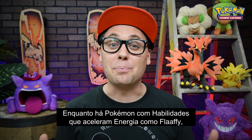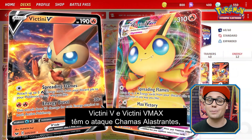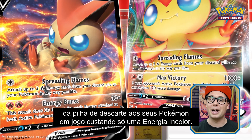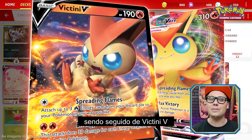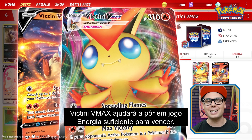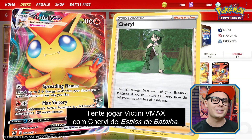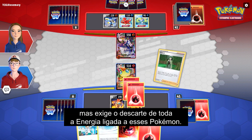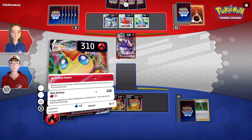While some Pokemon have abilities that accelerate energy like Flaffy, others accelerate energy with their attacks. Victini V and Victini VMAX both have the Spreading Flames attack, which allows you to accelerate up to three fire energy from your discard pile to your Pokemon in play for just one colorless energy. This attack can be used as early as the first turn of the game going second with Victini V, and is great for getting fired up at the beginning of a match. Later on in the game, Victini VMAX can help get enough energy in play to seal a victory. Try playing Victini VMAX with Sheryl from Battle Styles — a supporter that heals all damage from your Evolution Pokemon but requires that you discard all energy attached to those Pokemon. After your Victini VMAX has taken damage, you can Sheryl the damage away before accelerating energy again with the Spreading Flames attack.